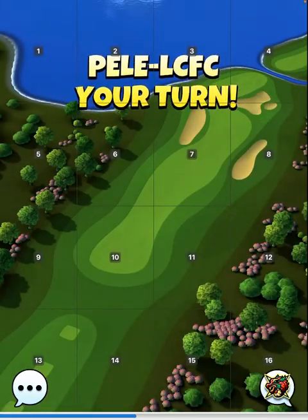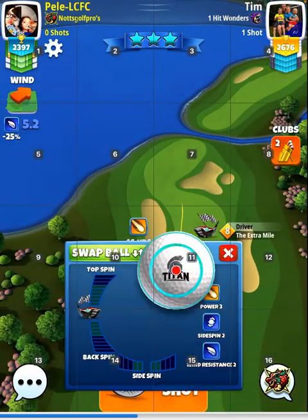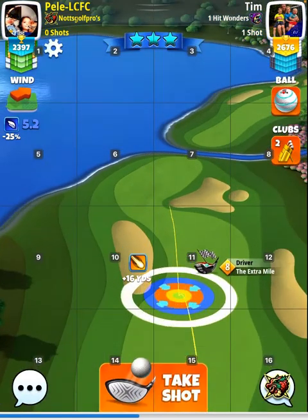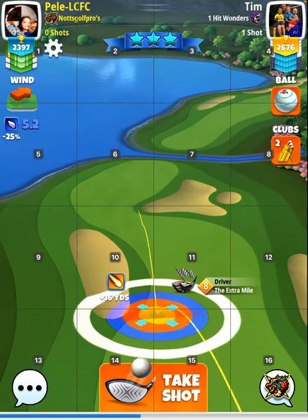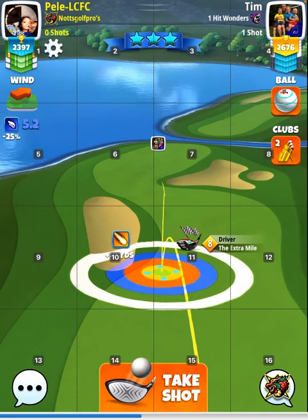Hole three. Again a Titan ball, and make sure you have a big dog, or if you've got a Horizon 6+, use that. Basically max top, one left, and you want the yellow at max distance right next to the rough there. See the yellow right next to the rough there? So the ball guidelines just like that.